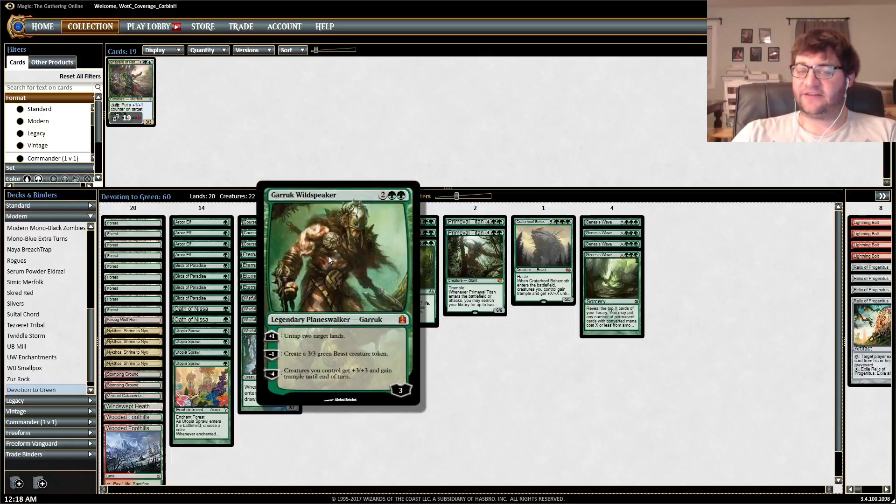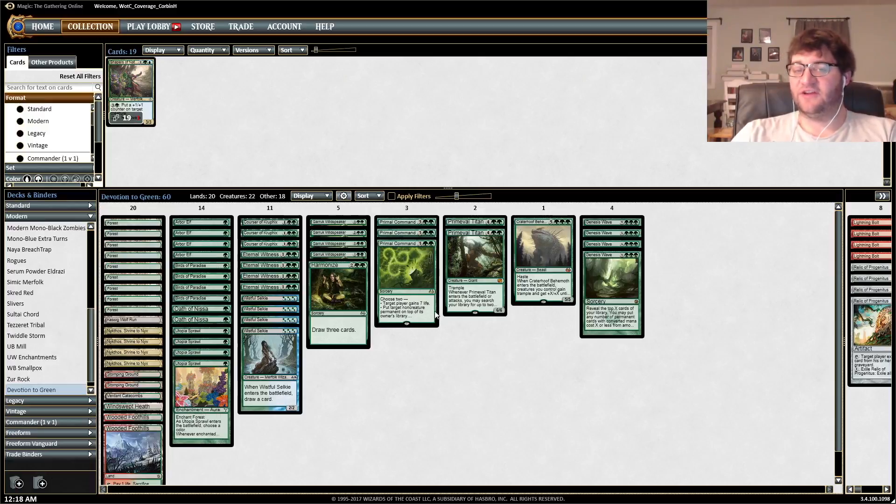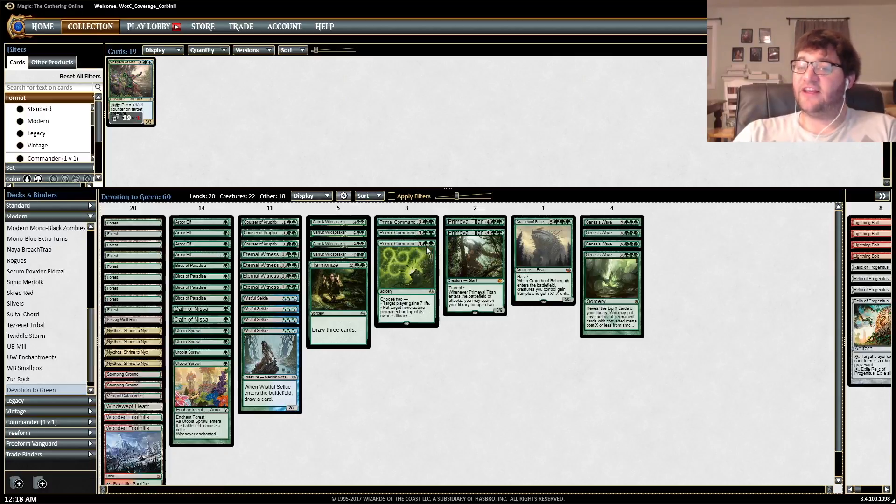Then you play Garruk, untap a bunch of stuff, go off with Nykthos, which works great with all the green devotion, and eventually just Genesis Wave for a huge amount. That's the deck, pretty straightforward, but we do have a light splash into red so we can play Kessig Wolf Run and sideboard cards. Kessig Wolf Run is a great way to make use of your mana, especially with the Primeval Titans we have access to, and can go ahead and make a Birds of Paradise 10 power or something to finish off a game.